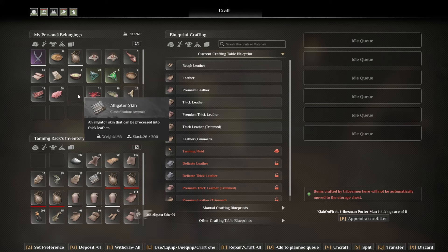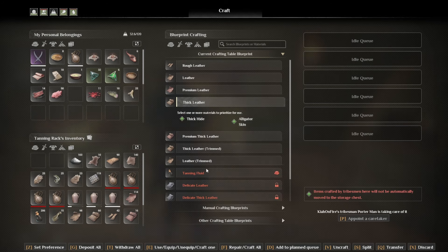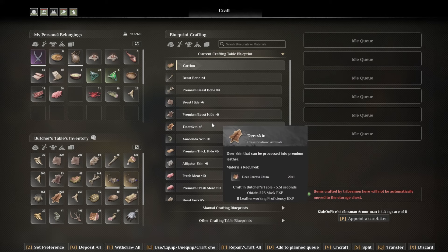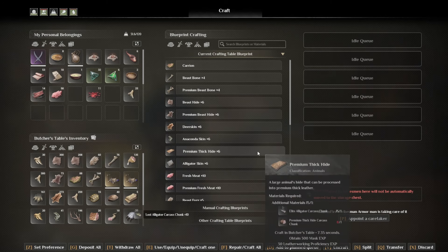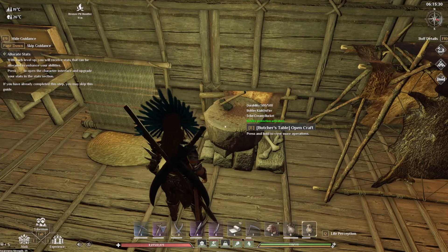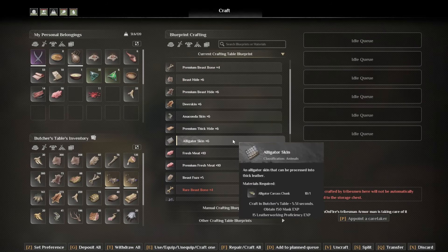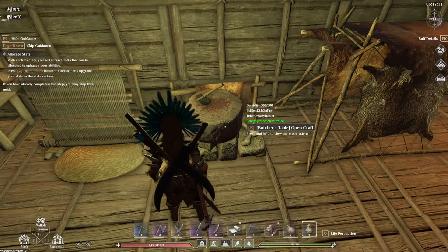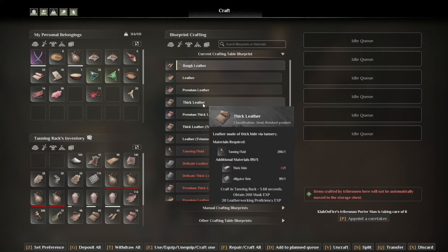Once that's done, take them back home. All you need to do is plop in the alligator skin and you can go ahead and make some straight away as long as you've got some tanning fluid, which is really easy to make and you probably should know how to do that by now. As well as that you're going to get these carcass chunks which I highly recommend putting into the butcher's table because you can get more out of it. You can see here with the alligator carcass chunks we can make more alligator skin, meaning more thick leather for our bronze gear.